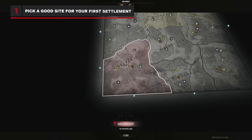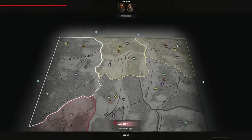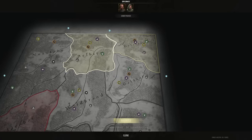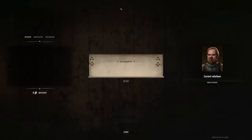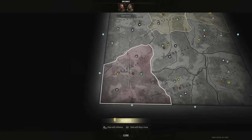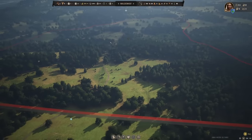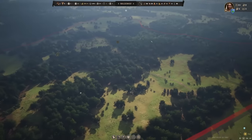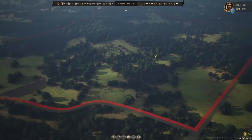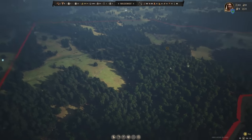There's only one map in the current Early Access version of Manor Lords, and unfortunately you'll be assigned a random location on it every time you start a new game. You might have a very different experience starting right next to the AI-controlled enemy Baron as opposed to all the way across the map, so as annoying as it might be, I found it was kind of worth it to restart until I got the location I wanted. This spot in the southwest corner is probably the best for a beginner.